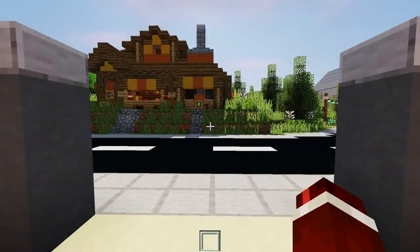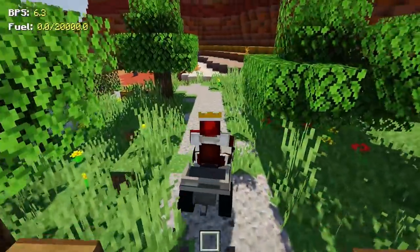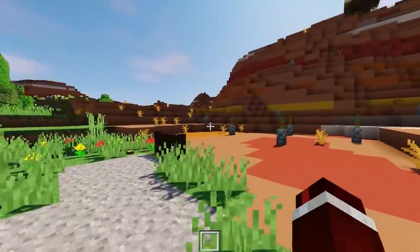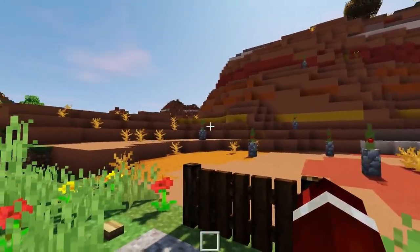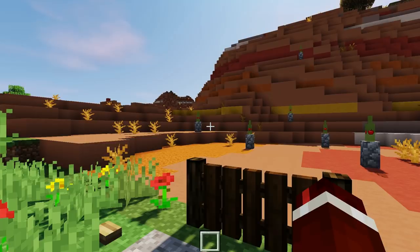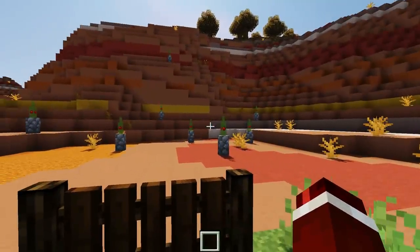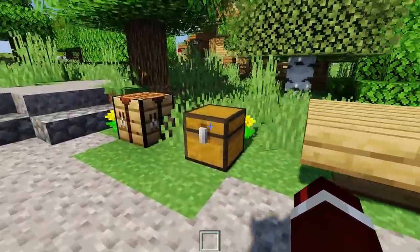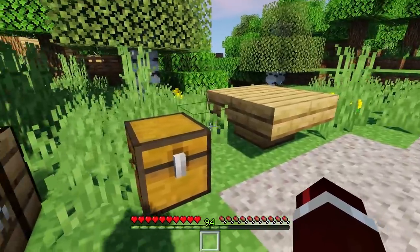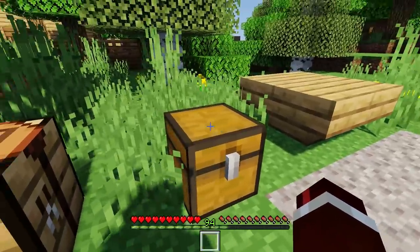First things first, let's head over to the gun shop — that's where all the guns are at. Actually, we just need to go to the back. Here we are at the gun range. And as I mentioned in the intro, I'm going to be showing you guys how to create a gun range of your own, because in the last video a lot of you were asking how you actually create one where you can press a button and reset it. But let's get into this update. So what is new in the gun mod? There's a bunch of things we're going to take a look at right now.